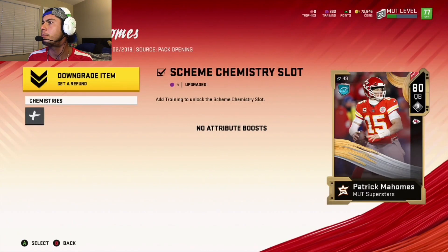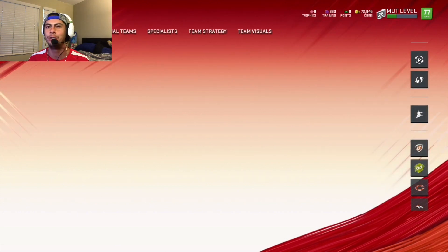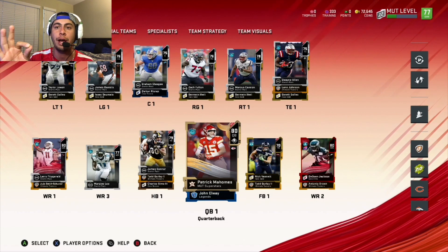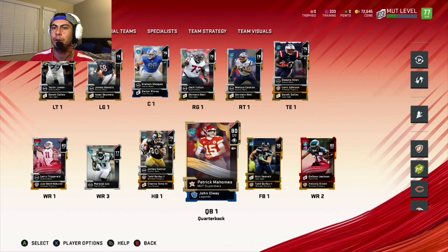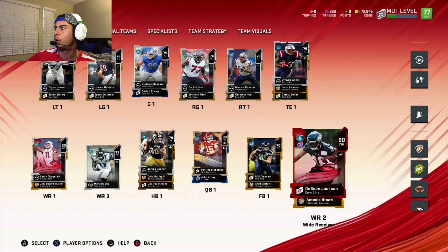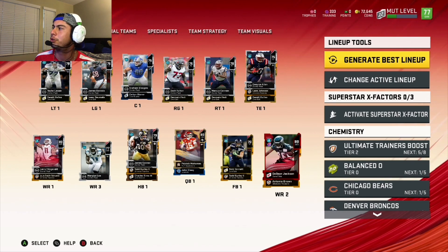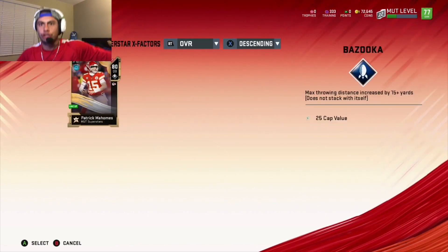We got his chemistry activated. Now this is the step that people are missing — you have to activate your superstar in order for them to work in-game. Go all the way to the right to your lineup tools, and you'll see where it says superstar X-factor. Click that to activate superstar X-factor abilities and watch them transform.